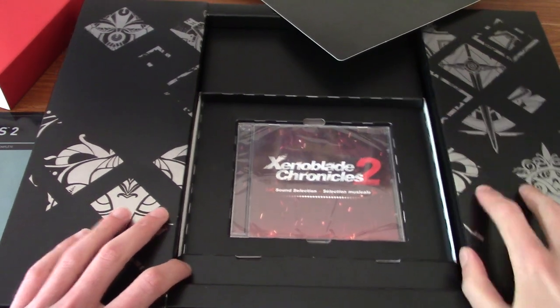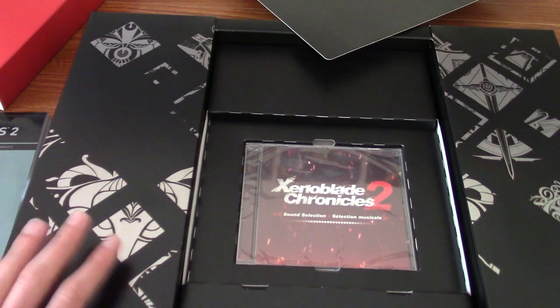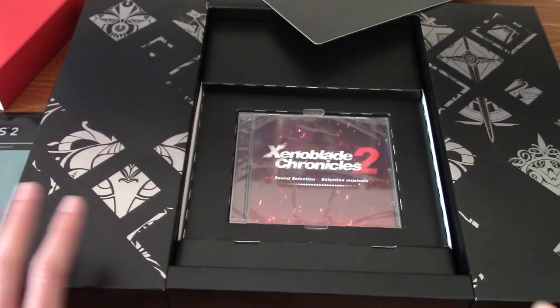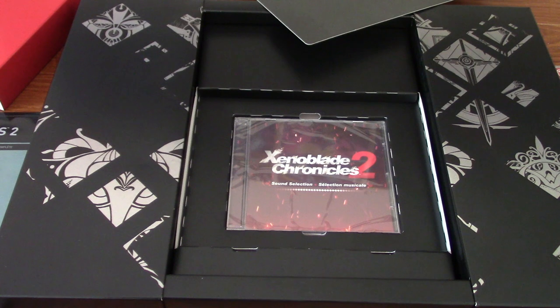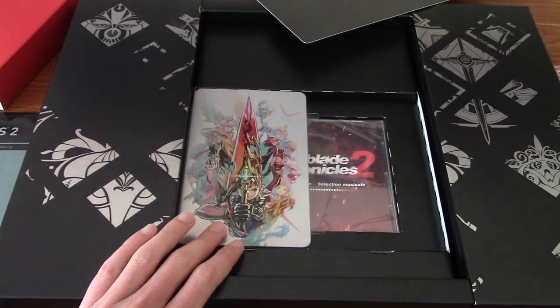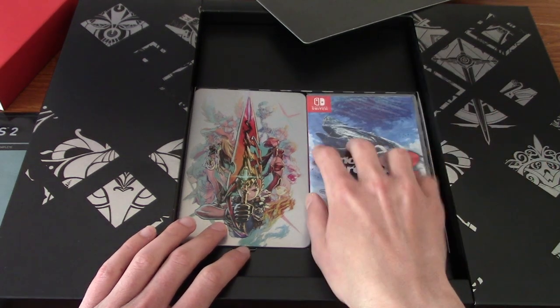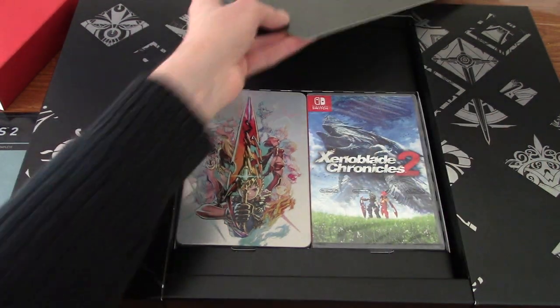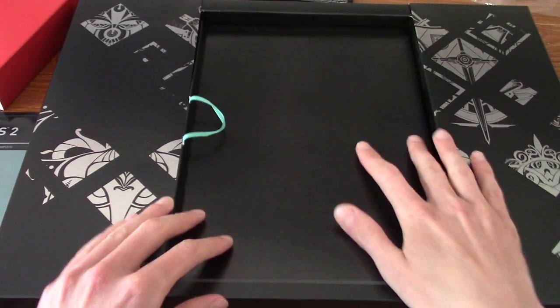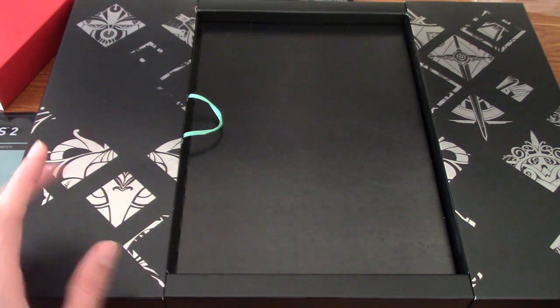I've got to say, I'm really impressed with this box. I know that's a bit of a weird thing to say, but this is the extent of how far it'll fold out and stuff. Honestly, this just feels a bit more quality, if that makes sense - the way it all folds out and slots into particular ways. So I'm going to put everything back there for now, put the cover back on, and move this into the background for a second, and then we'll take a quick flip through the art book.